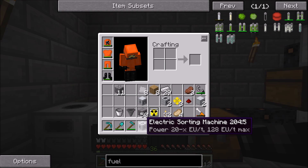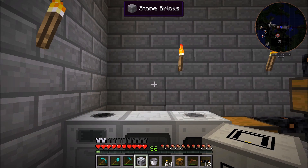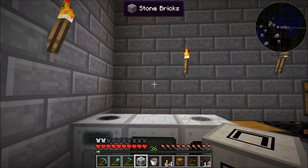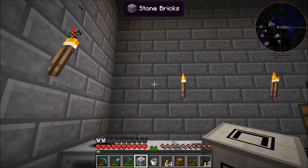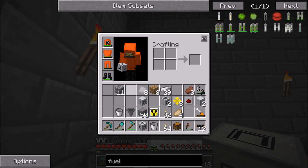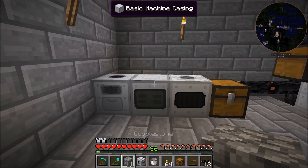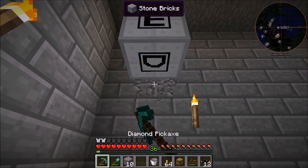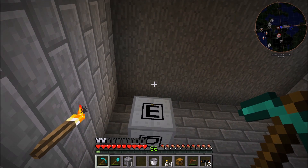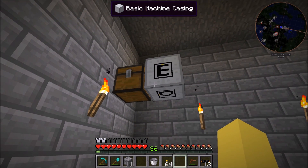We're going to center everything around this electric sorting machine, mainly to maximize the amount of sorting we can have done. We're going to need pretty much every side — power goes in one, a chest on another, three machines around it, and a hopper on the front. We'll use some cobble to get this one off the wall and put it right there. We can put the chest right over here.